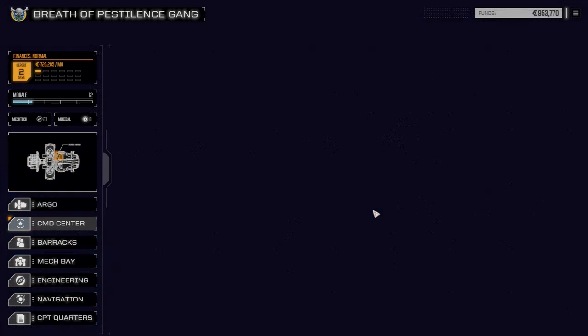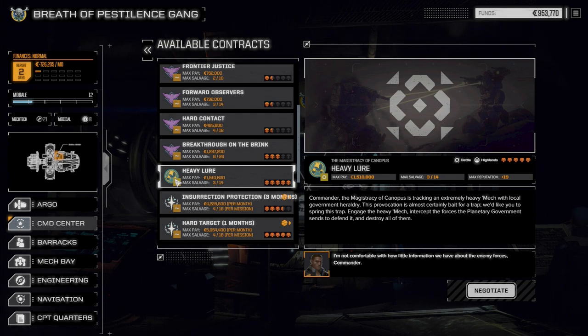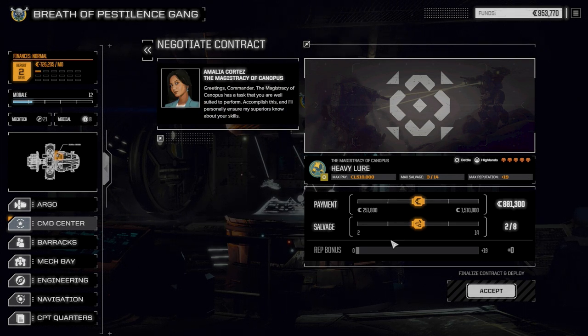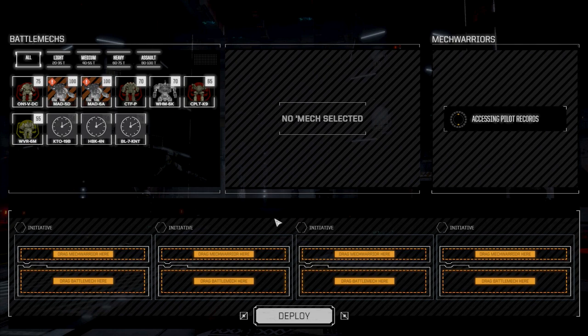We want to generate some more cash, so we're going to go to contracts and take a five-skull contract - Heavy Lure for the Magistrate of Canopus against the local government. Basically it's tracking an extremely heavy mech with local government heraldry, engaging and destroying the forces. It's a simple battle. Going this route should cover any damages and get us some good salvage. Let's accept this.